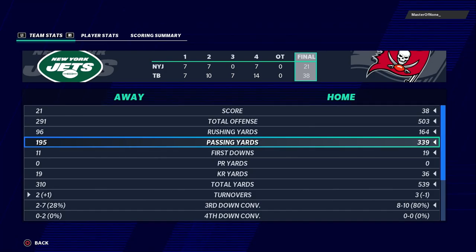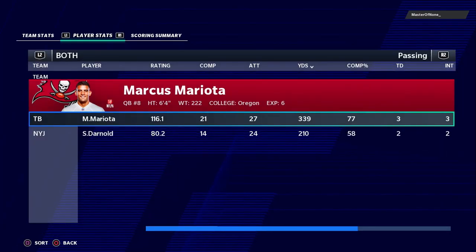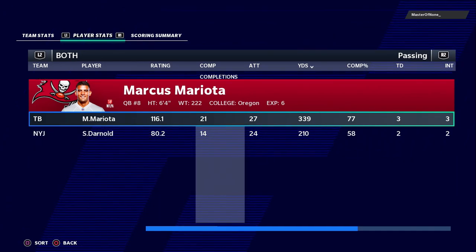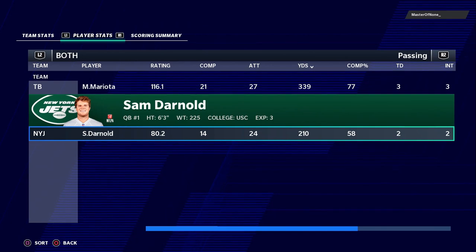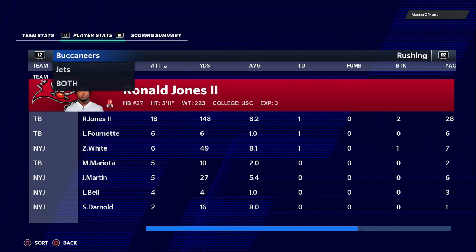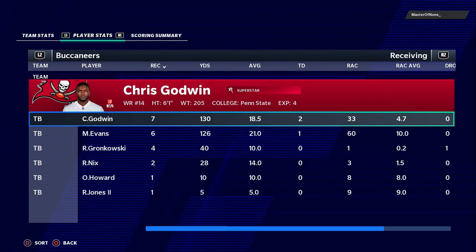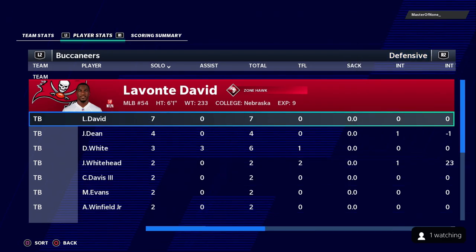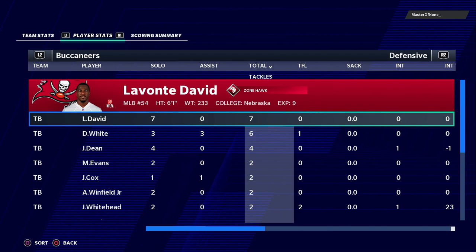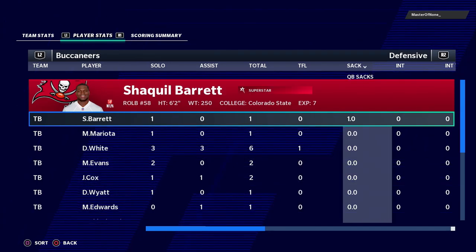We put up 503 yards of total offense — probably one of our better offensive performances in a while. We lost the turnover differential, turning the ball over three times to their two, but still had a good day. Mariota ended 21 for 27, 339 yards, three touchdowns, three interceptions. Darnold was 14 for 24, 210 yards, two touchdowns, three interceptions. Ronald Jones had 18 carries for 148 yards and a touchdown. Chris Godwin: seven catches, 132 yards, two touchdowns. Mike Evans: six catches, 126 yards, one touchdown. Gronkowski contributed four catches for 40 yards.